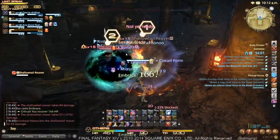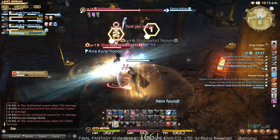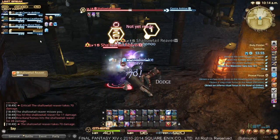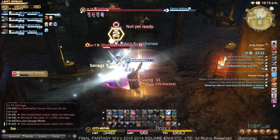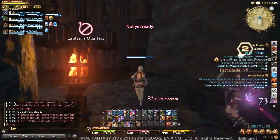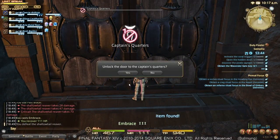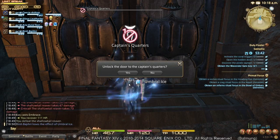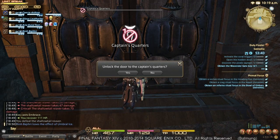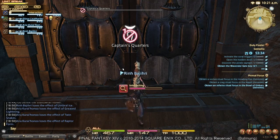Any time you're generating AOE hate using Flash, you are really outpacing everybody else in your group. Flash is roughly the equivalent of a 500 potency attack on everybody within melee range of you as far as aggro generation goes.